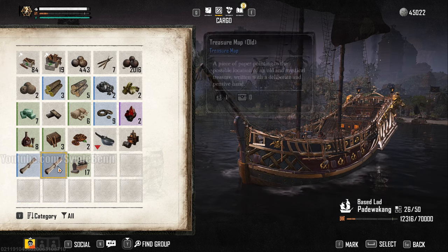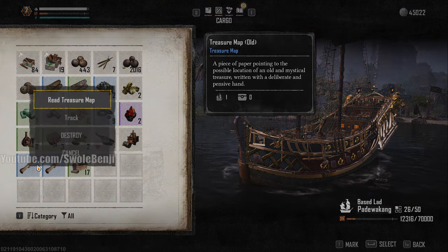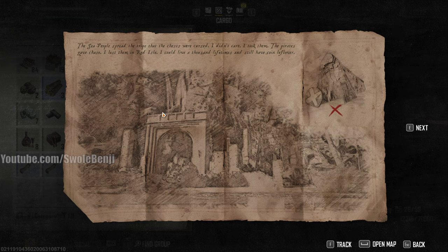Some of these are a little harder. Let's pick another one and read it. It says the sea people spread — the tribe said the chests were cursed. I didn't care, I took them. The pirates gave chase. I lost them in Red Aisle. I could live a thousand lifetimes and still have coin forever. So this one is very vague — we know it's in Red Aisle.